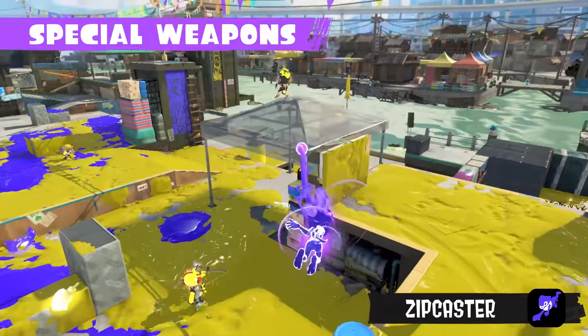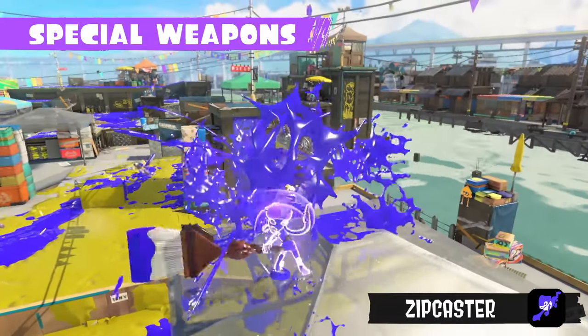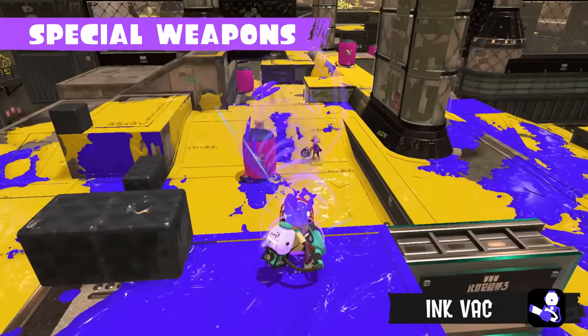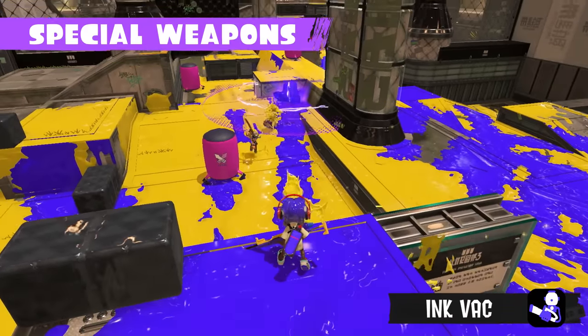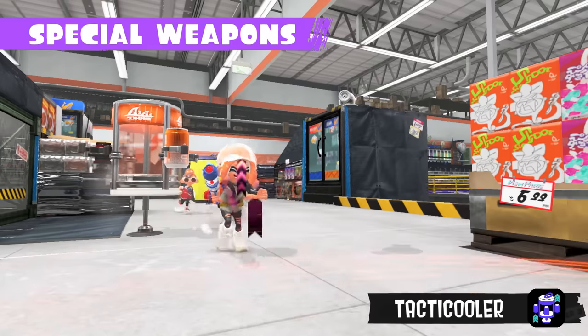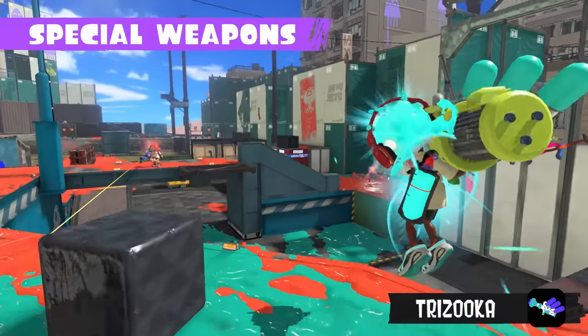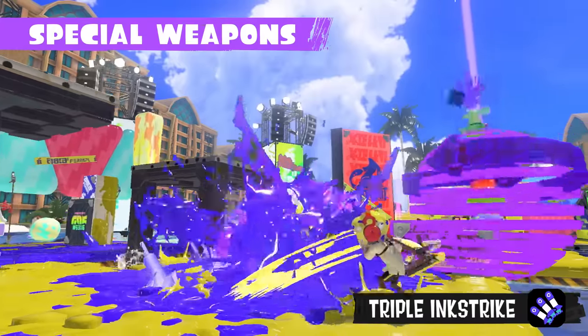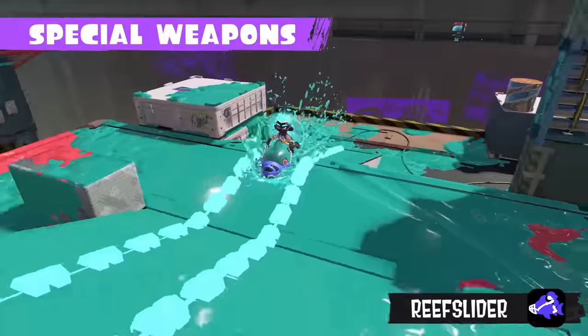Cling to walls to get the drop on opponents, suck up enemy ink, or give your allies a beverage-based boost. Lean into your weapon skills to turn the tides of battle! Simply splat-tastic!